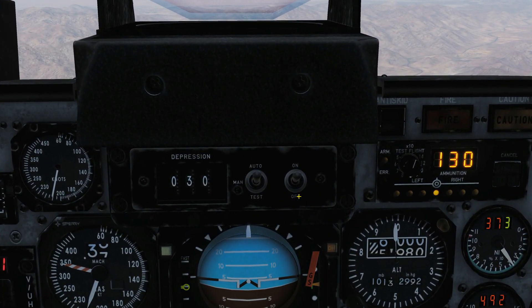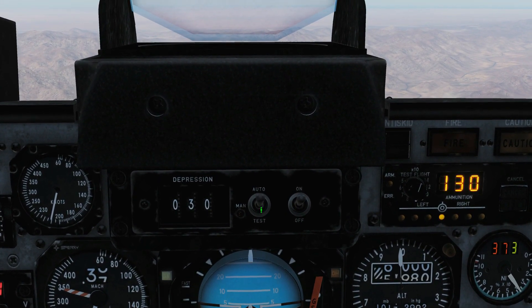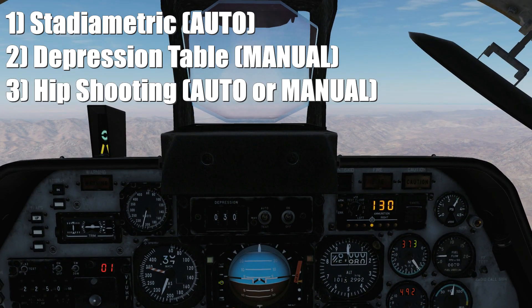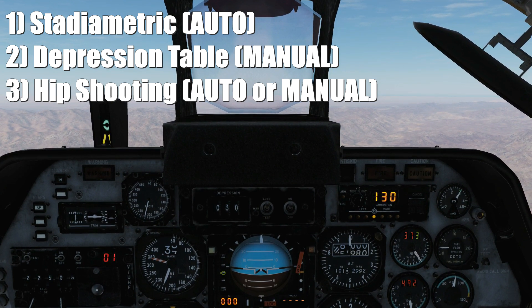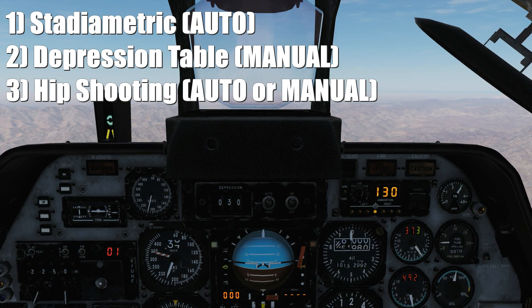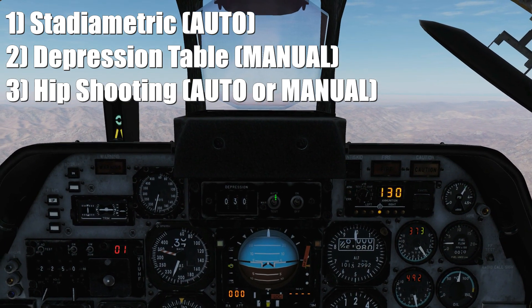Next, the gun sight — we need to turn it on with a left click, and we can cycle between manual and auto. We have three methods of using this sight. Method one, known as auto, is a stadimetric milliradian triangulation range lead-computed sight driven by gyro. Method two is manual, which is a non-gyro driven fixed sight with manual depression.